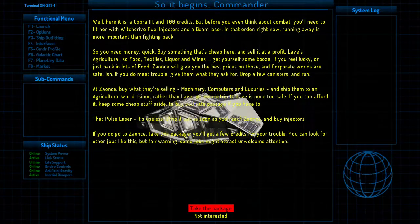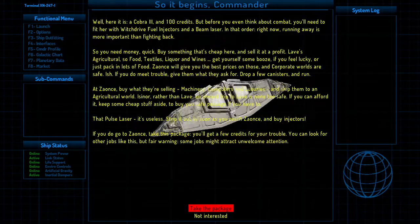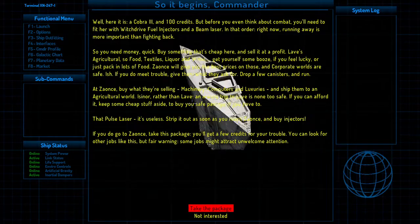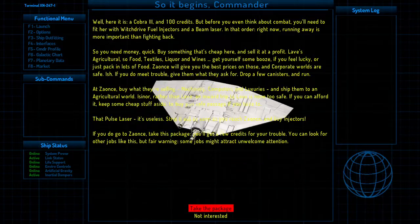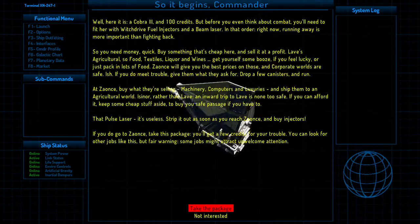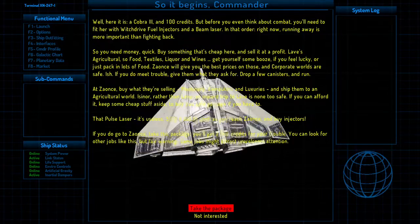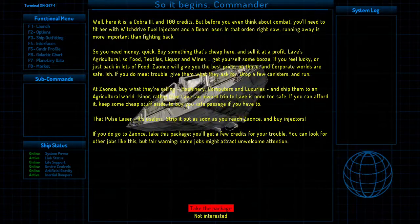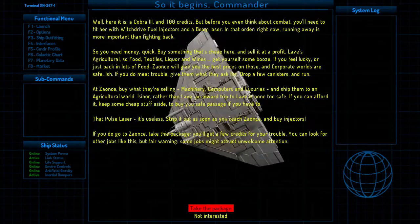This default start info tells us we're in a Cobra Mark III with 100 credits, and before thinking about combat we'd need witchspace fuel injectors and a beam laser. Well, we already have the injectors, so we will start differently and basically ignore this. I did try it this way when I first started and it works pretty well, but since we started a little bit ahead of this, we don't need to worry about it.